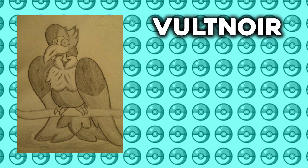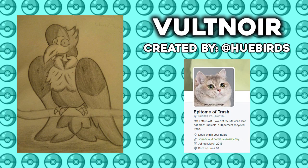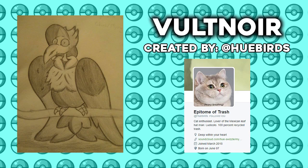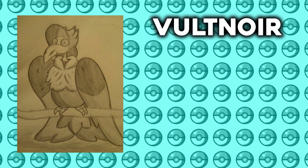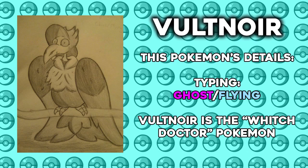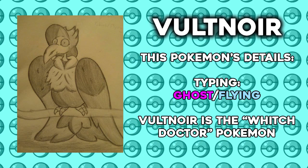On today's episode, we're going to be speculating about this incredible pokemon that goes by the name of Voltnoyer. Voltnoyer comes from the amazing artist at HughBirds on Twitter, so go ahead and check out her Twitter in the description below. First off, we're going to go over some minor details of Voltnoyer. Voltnoyer's typing is Ghost/Flying, which we've only seen in Driftblim before.